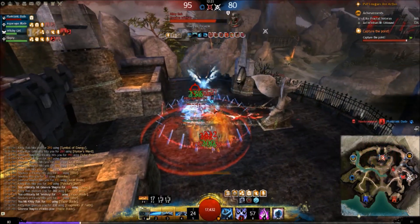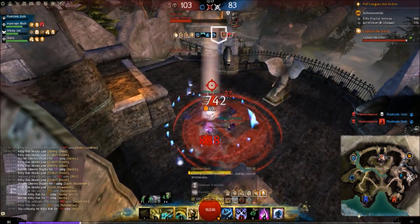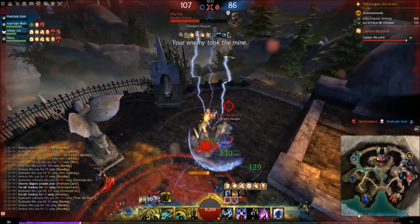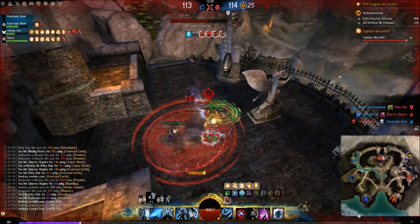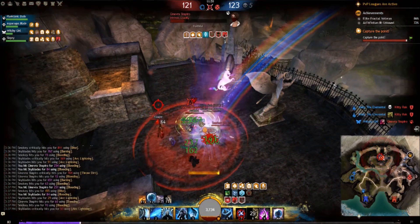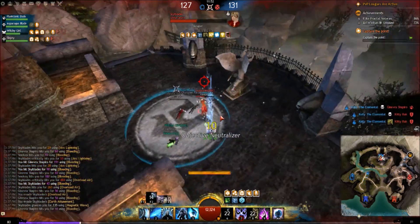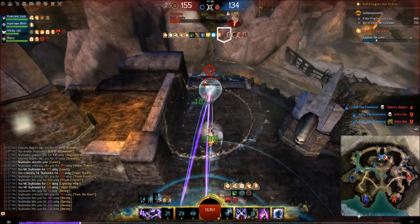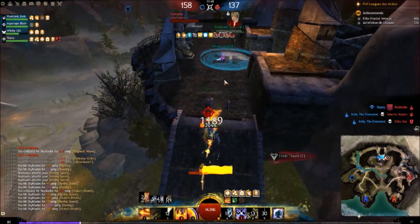We almost got dropped below 90% for a bit there — let's just pressure this Dragon Hunter on point. You can also get safe stomps with Obsidian Flesh, try and remember that. Let's heal up our allies and pop our Earth Overload for a bit of stability. We immobilized everyone on point — heal up and we can get a safe stomp. We got the stomp. That was a pretty good teamfight at mid.